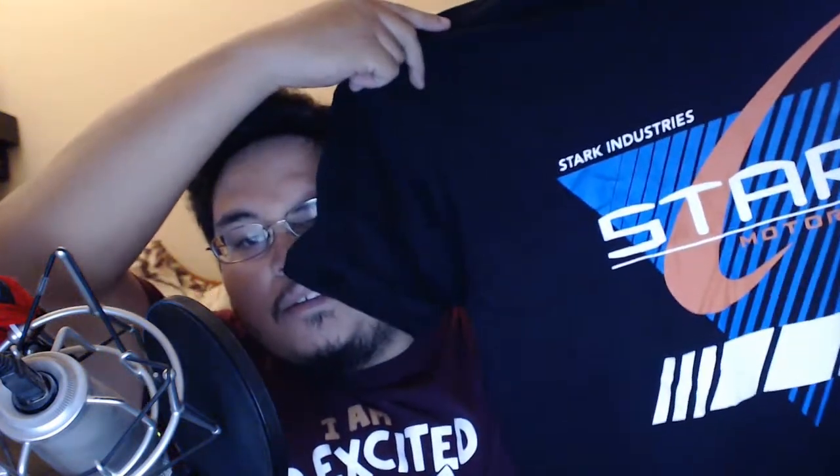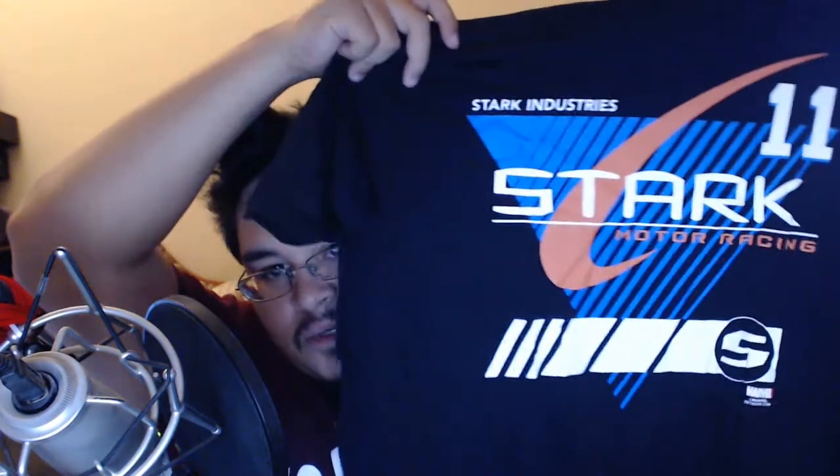Okay, next up — oh, it's a part for the car. Let's look at the shirt. It's Stark Industries motor racing. I thought it was Star Trek because I'm dyslexic — Stark Industries motor racing. Oh yeah, in the movie he had his own Indy 500-style car. That's a cool shirt. These shirts have nice material, by the way. These are good workout shirts — I really like wearing these at the gym.